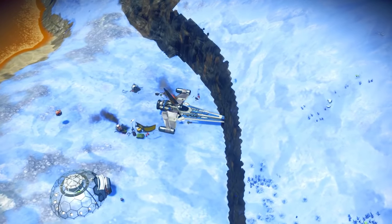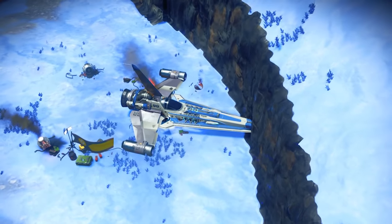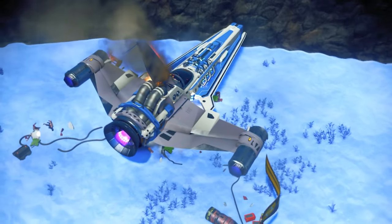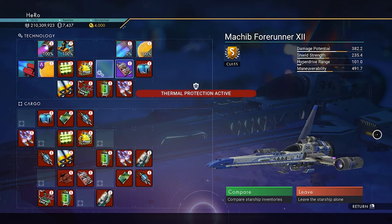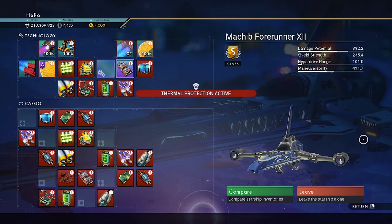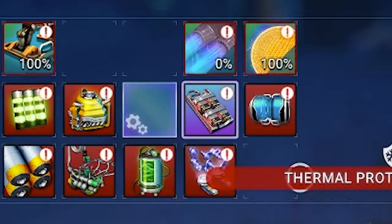This amazing fighter looks so beautiful. The terrain actually hides some parts of the fighter, but we can see it at this base. I really like the horizon wings it has. It has a lot of blue color from the front. This fighter is really special — look how beautiful it is. Today's video has a lot of special fighters, and this one has two superchargers together.